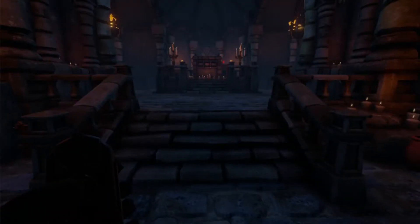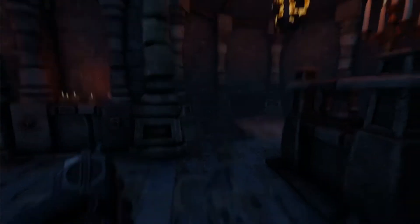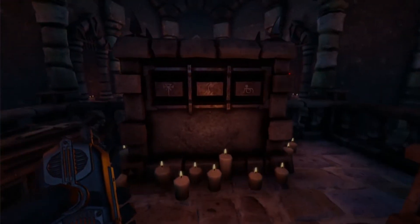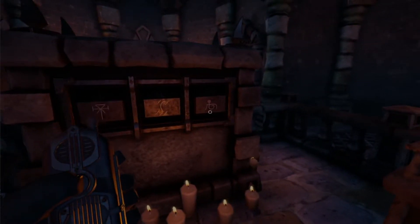Yeah, we don't need to see this. Oh look at that — the room with the coffin and the altar and the symbols. All right, so you're not going to crash? Yeah, symbols. I've got three, cool.